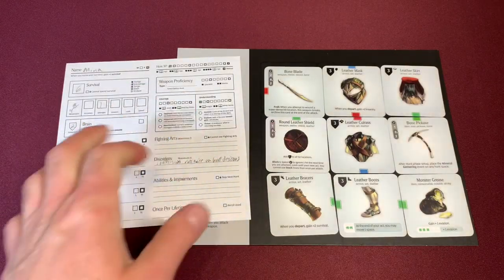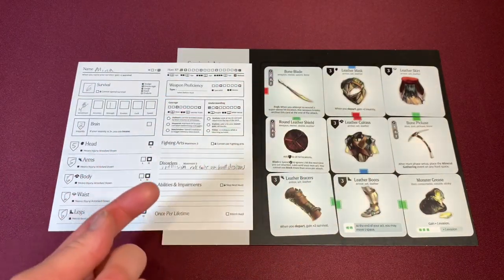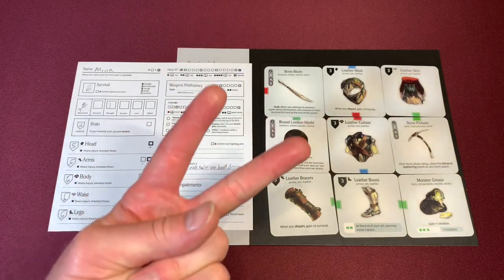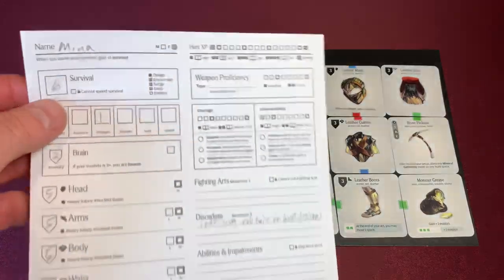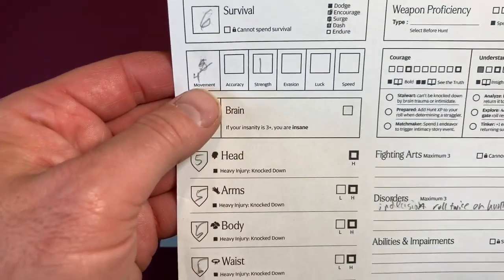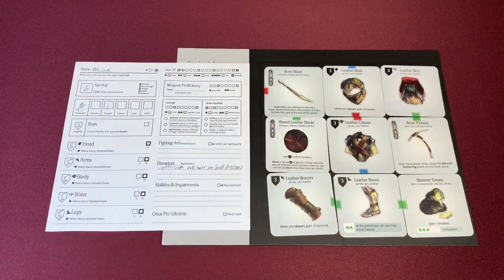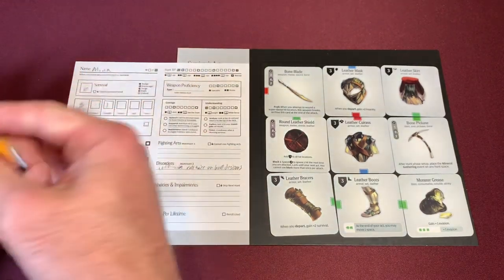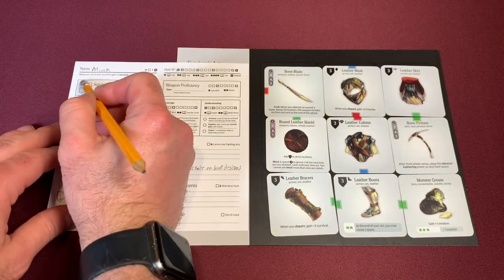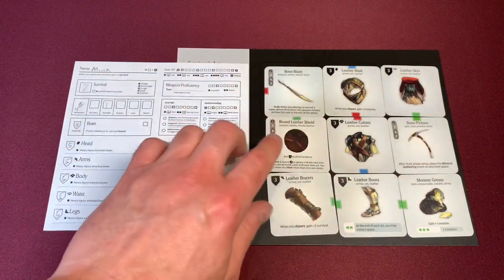Our next survivor is Mina — she was the star of the show last time. I'm giving her even more of an upgrade with the bone pick. She's linked three greens together, activating her monster grease and giving her an extra evasion — she now has two evasion, which is really good. I've given her six survival; we get four from our innervations when we leave, and she already had two. Sadly she only has four movement, so hopefully we're not running. She starts with two insanity but gains two on departure, so she'll have four. With leather boots, she'll go in at seven — max survival.